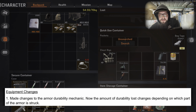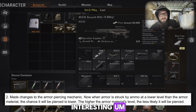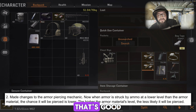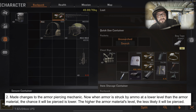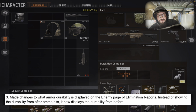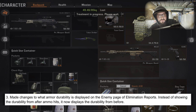Equipment changes: made changes to the armor durability mechanic — now the amount of durability lost changes depending on which part of the armor is struck. Made changes to the armor piercing mechanic — when armor is struck by ammo at a lower level than the armor material, the chance it will be pierced is lower. The higher the armor material's level, the less likely it will be pierced. Also changed what armor durability is displayed on the enemy page of the elimination report.